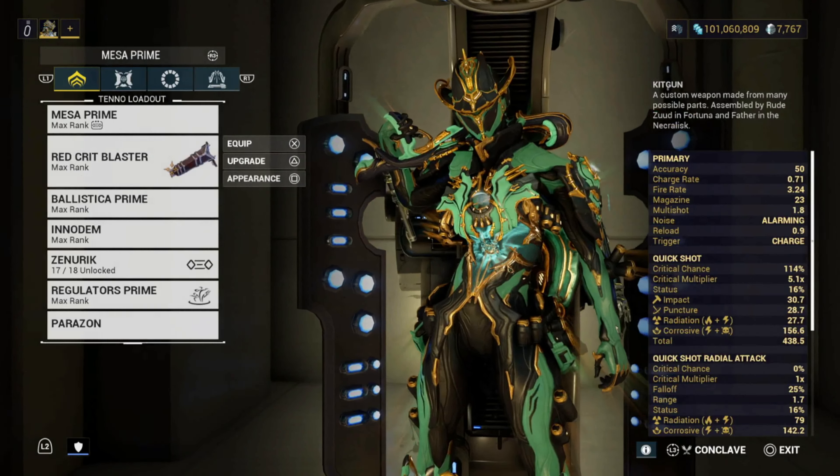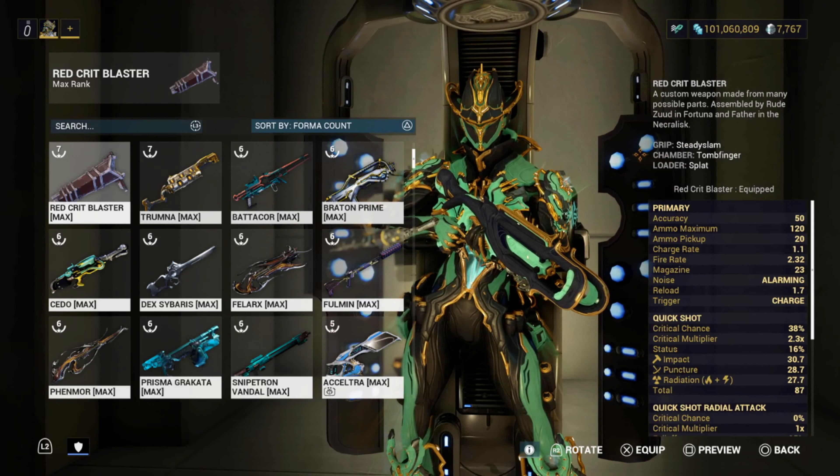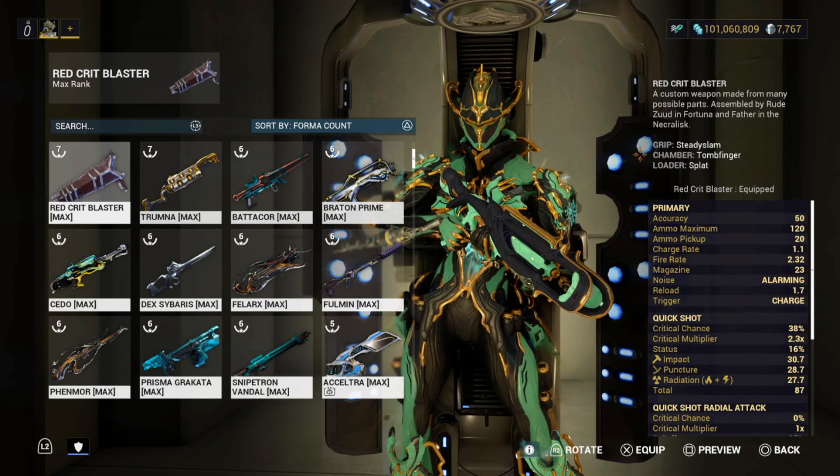This is my red crit blaster — the Tombfinger kick gun. For crafting this weapon, here's everything I used: the Grit Steady Slam Chamber, Tombfinger of course, and Loader's Splat. Splat is going to give you the highest critical chance, and Steady Slam I believe gives something like low fire rate. All these components together are really going to make this weapon very good.